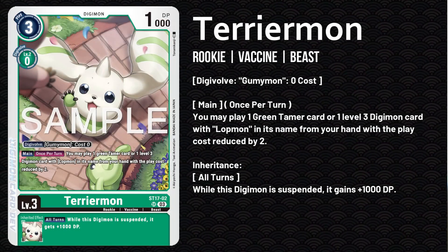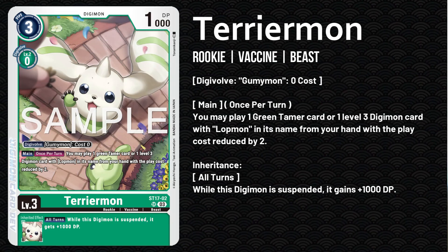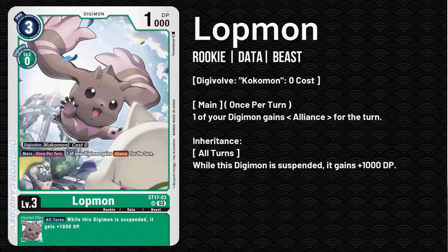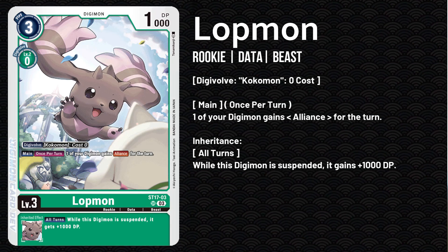I want to talk about four cards, and those four cards are basically the poster boys for this Advanced Deck. The first one is Terriermon, who lets you play either a Lopmon or a green Tamer for cost minus two with his main effect once per turn. Speaking of Lopmon, he also has a main effect once per turn where you can give one of your Digimon Alliance a very powerful effect.